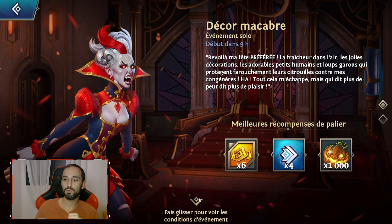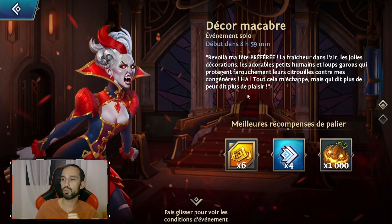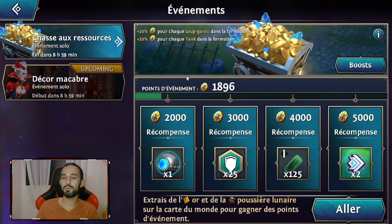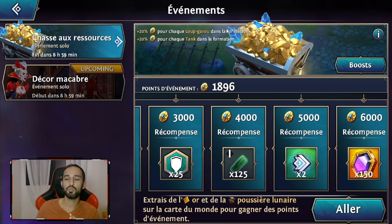Nous arrivons sur les événements : c'est tout simplement les événements qui sont en cours. Je vois que ça débute dans 9 heures. Dans l'événement Décors macabre, il va falloir dépenser de l'or et de la poussière lunaire pour gagner des points d'événement, ce qui permet de gagner des ressources. On voit les récompenses de paliers : des coupons pour avoir de l'or, augmenter la vitesse de construction, mais également des citrouilles utilisables dans une boutique saisonnière. L'événement chasse aux ressources demande d'extraire de l'or et de la poussière lunaire sur la carte du monde.